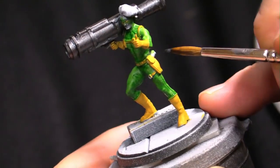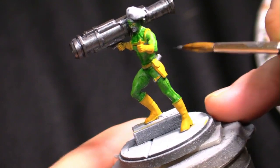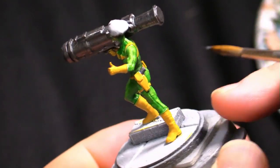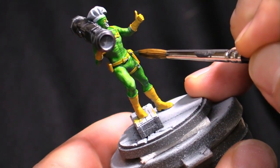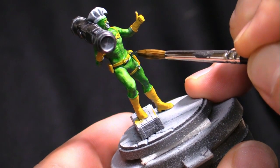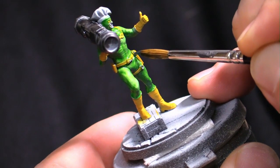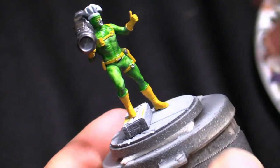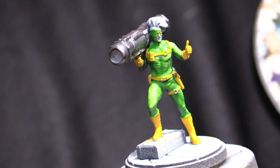I'm going to do the gun handle in this black steel and then dull it down with some black ink. I like doing most of my gun metal guns in that darker steel and then washing them really heavy with black ink to dull them down nice, because it gives them that slight sheen that you see from gun metal.